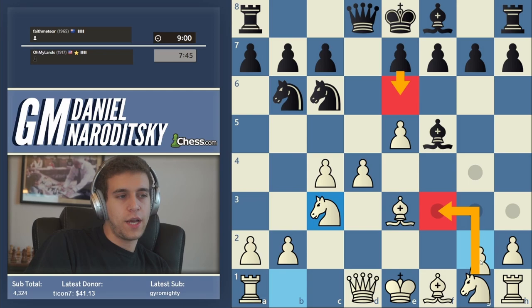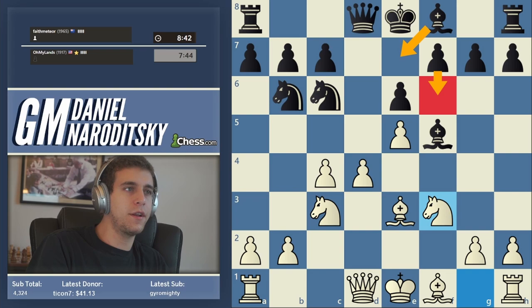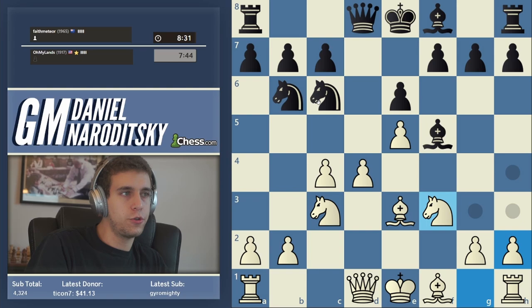After knight f3, black can still play bishop g4 — that is one of the main lines. Bishop g4 is such an explosive move that people sometimes waste a whole tempo and still go bishop g4. Another line is to play bishop b7 and then prepare f6 to open up the center, which I think is the most popular continuation. Knight to b4 may seem a little scary but it's not dangerous due to rook c1. He chooses bishop b7.